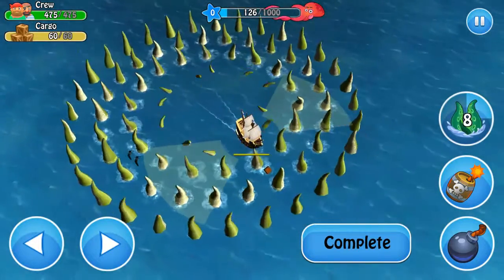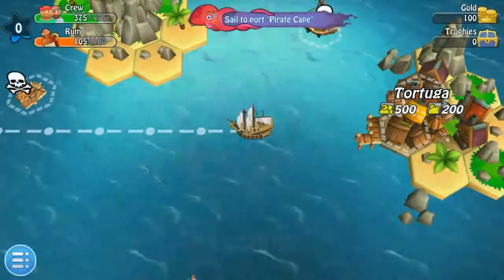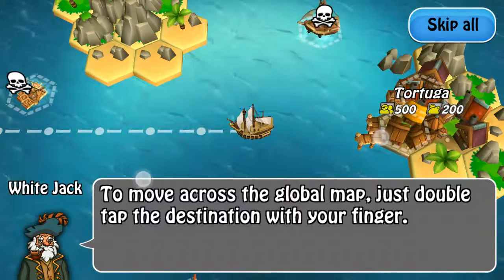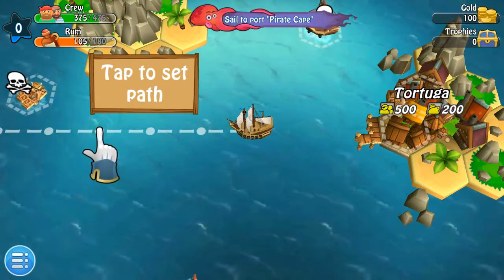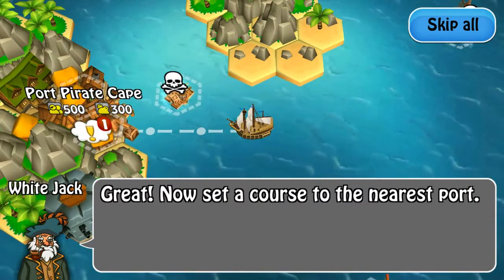What the hell is this? Holy crap, that's terrifying. Let's get into the menu perhaps. Where is this gonna take us? To move across the global map, just double tap the destination with your finger. Okay, you got some cool features. You can double tap to set sail. Nice little 3D effect on the map as well, that's pretty cool.